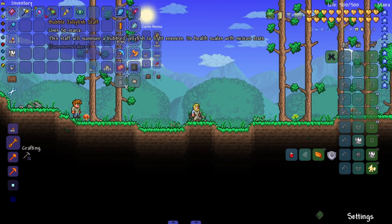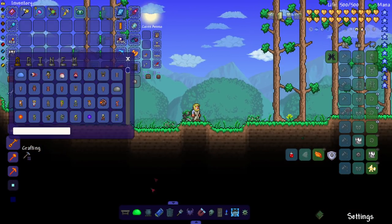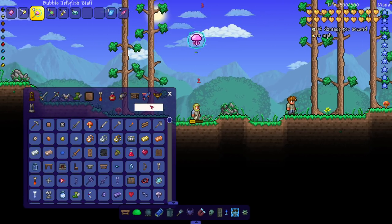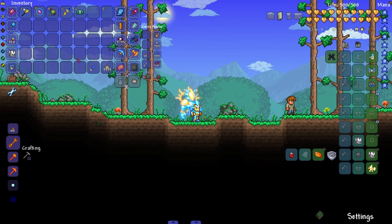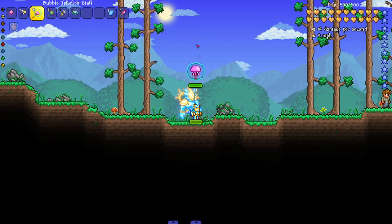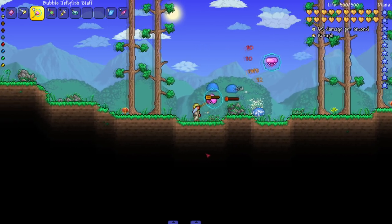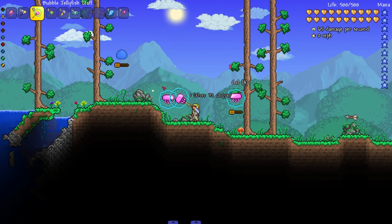The next one is the bubble jellyfish staff — it summons a bubble jellyfish to fight enemies, and its health also scales with minion stats. The bee has 26 health and the jellyfish has 41 health. Let me test — if I put on stardust armor, does the health scale up? Yes — 51 health! That is very unique and a really interesting concept.